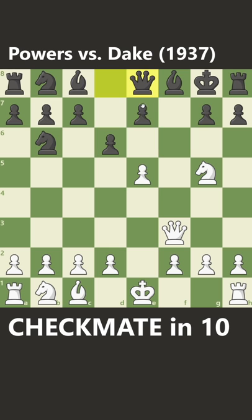Now queen to f3 threatens mate on f7. The only defense is queen to e8, and now after e6, black is feeling quite cramped. Perhaps h6 to kick the knight away, but now it's checkmate after queen f7 check, queen captures f7, e captures f7 checkmate.